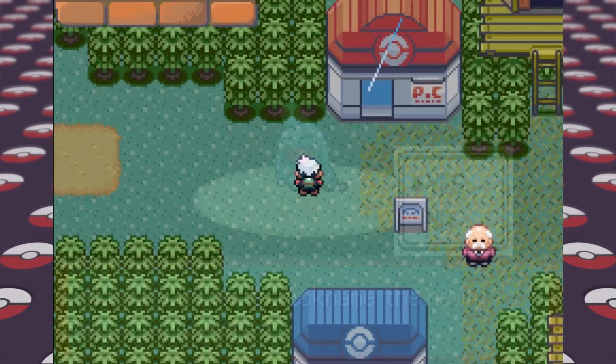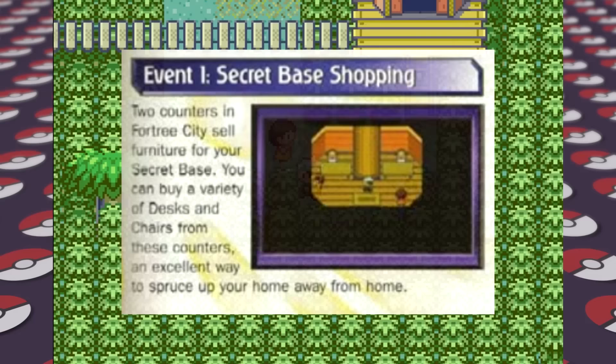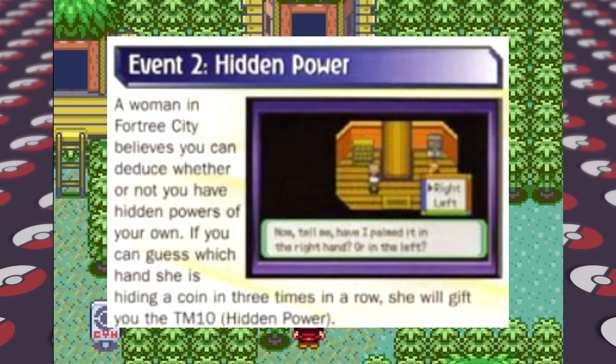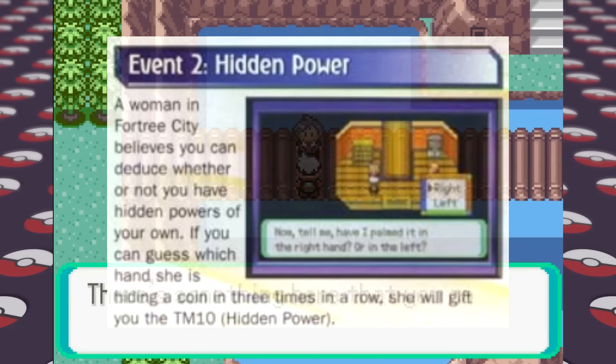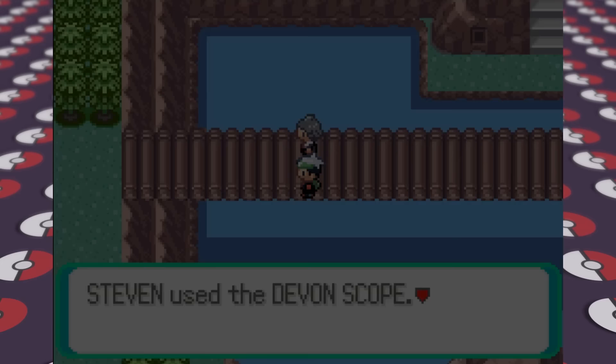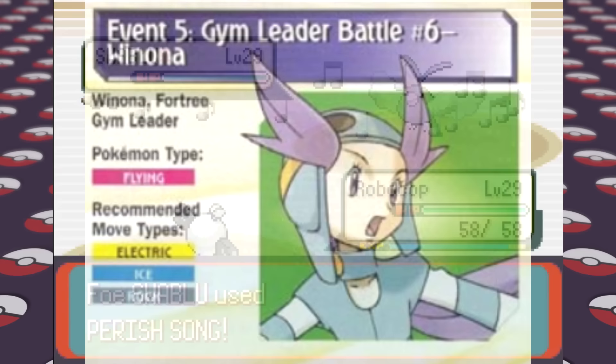This leads us into Fortree City, one of the coolest cities in Hoenn in my opinion. Here we can shop for secret base items, get the TM for Hidden Power by guessing which hand an old lady holds a coin in three times in a row, though the guide doesn't give us the answers. We then have to hit the gym, but something is blocking our way, so we go to the next route and meet Steven who gives us the Devon Scope to reveal invisible Pokemon. The gym is Flying-type and the guide suggests Electric, Ice, and Rock moves, so Magnemite works well. I use Magnemite early then switch to Gyarados to clean up, getting our 6th gym badge.